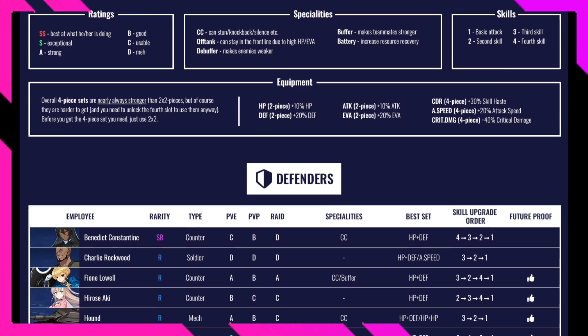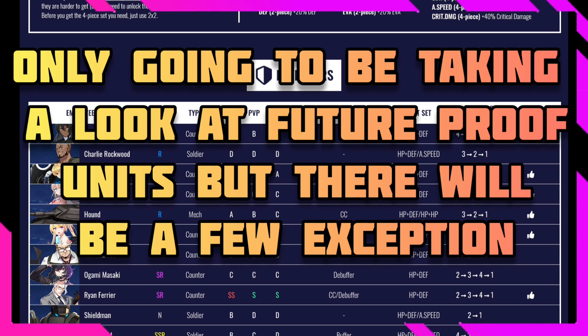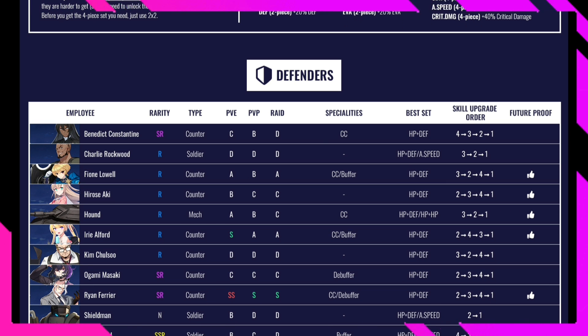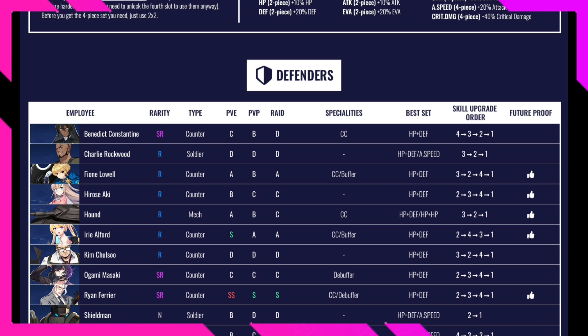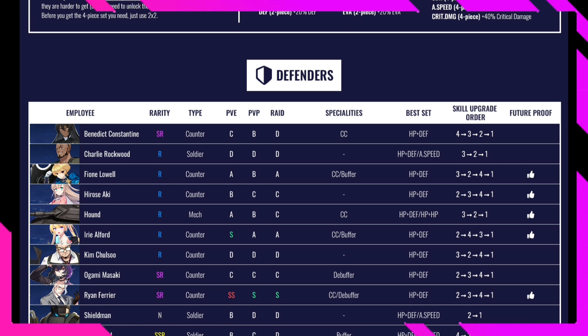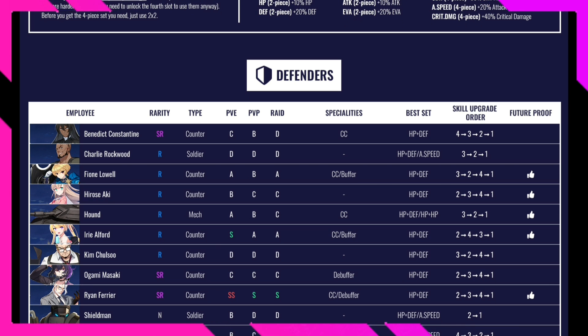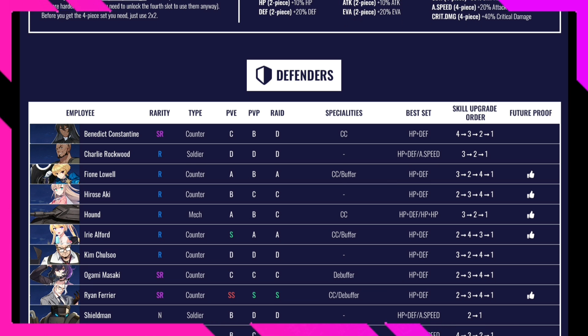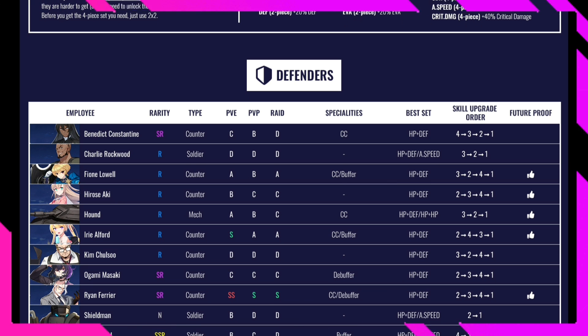The important four-piece sets are attack speed, crit damage, and cooldown reduction — cooldown reduction being the main end-game priority. Now looking at the Defender category: Fiona is rated A in PvE, B in PvP, and A in Raid. She's actually very good — definitely one of those R characters I'd recommend. Her specialty is CC and debuff; she knocks back enemies. Use HP and defense sets, and focus skill upgrades on skills 3, 2, 4, then 1.